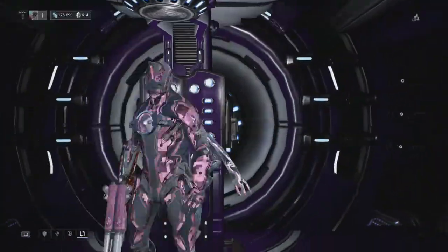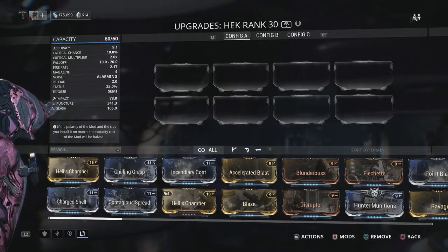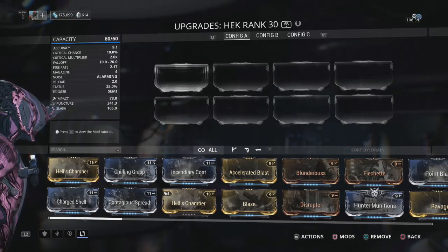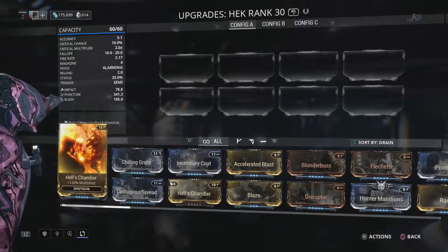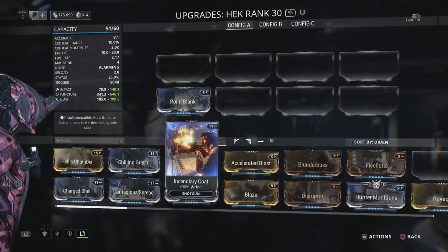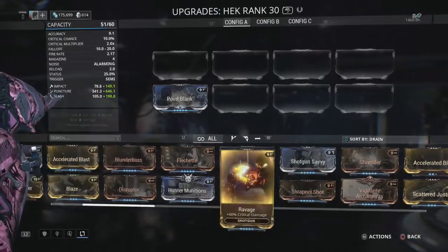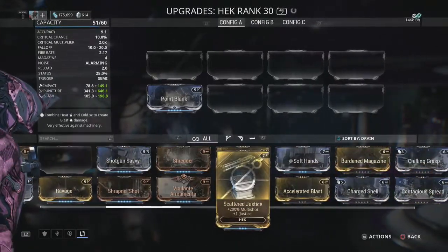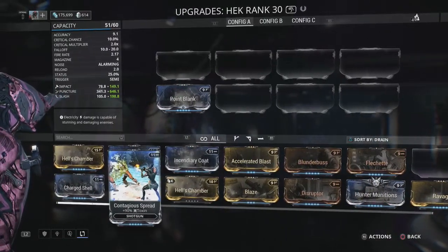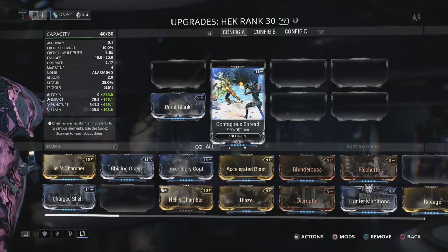There are, of course, better versions of it, but we're going to assume that you at least have the Heck fully maxed out, so you have 30 mod points to work with. I'm not going to use all 60, and we're not going to go full crazy with Hell's Chamber and stuff like that. So I'm assuming you would probably have Point Blank. We're going to base it on using Point Blank and Contagious Spread to take us to 20 points used.